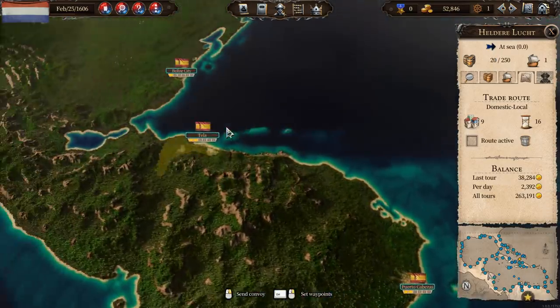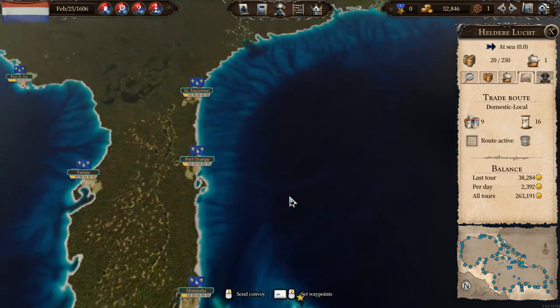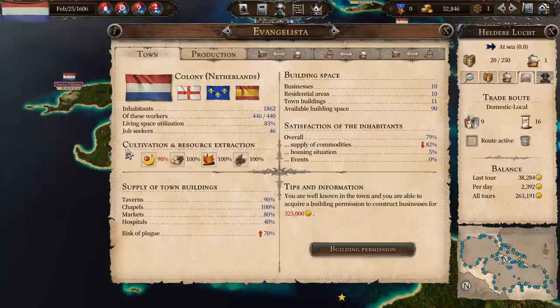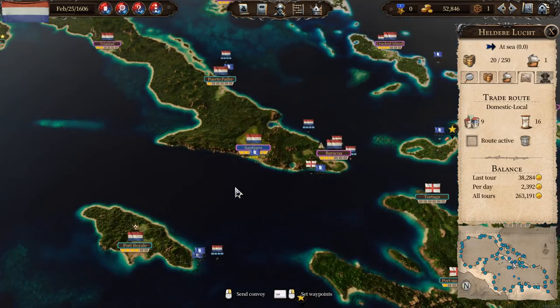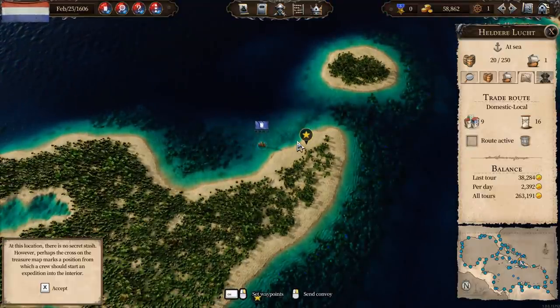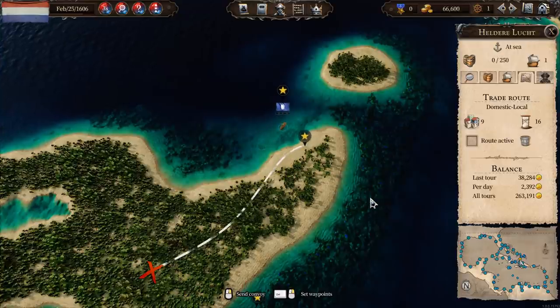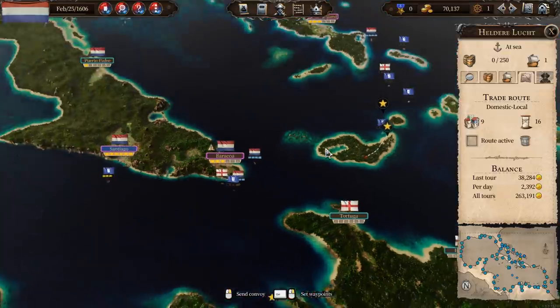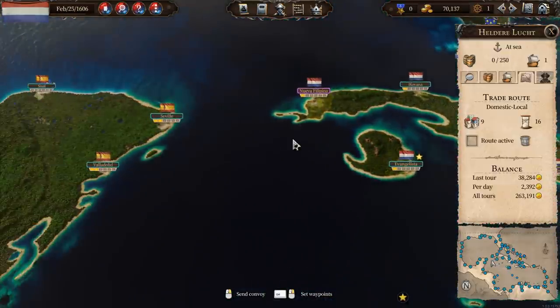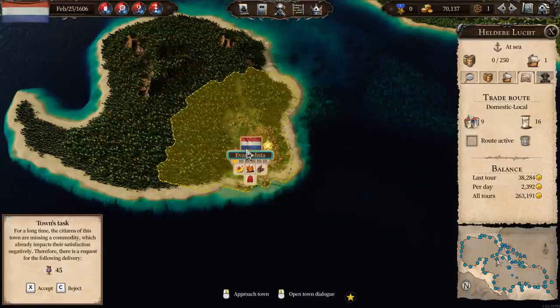I just want to have a quick look around for any stars - maybe there's some treasure or castaways or anything. Evangelista needs 45 pottery. Where can we get pottery from? Let's do the expedition first and then worry about that. Accept - the expedition just goes on its way. I suppose we do need the ship hanging around. Evangelista needs 45 pottery - I'm going to have to try and find that but I'll find it in the next episode. We're going to leave it there - treasure map cliffhanger. Can we actually find the treasure for once?